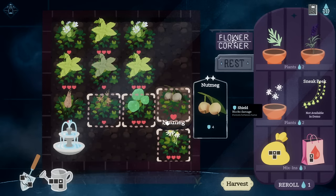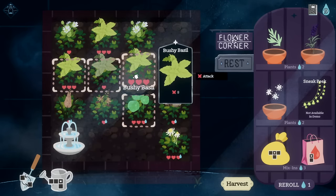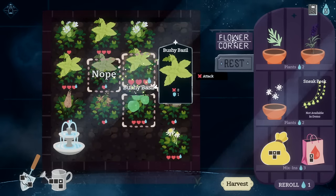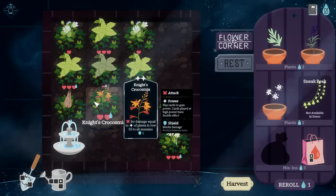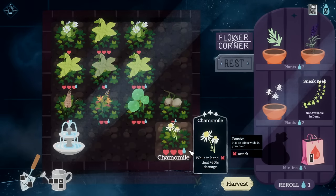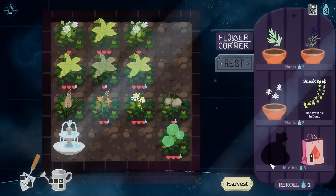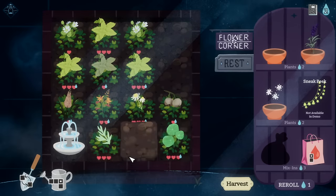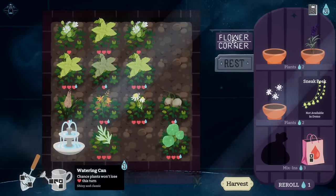Deal damage equal to your missing health — chance to make an attack piercing. I'd like to rotate this but it is what it is. Do a water here; those are Chickweeds up there. I really would like to try to get some shield onto some of these cards. Your damage equals stars in this row — get the Blooming out of there so you're now nine to all in row. I can only use this once — very interesting.